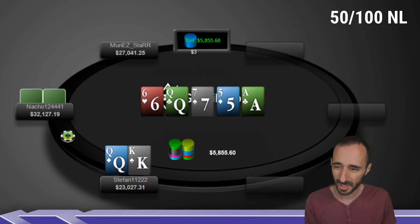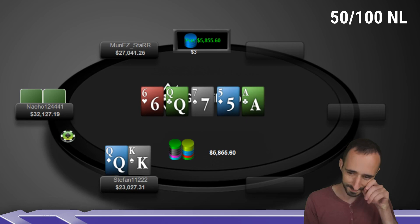Nacho had some bluff catcher — who knows, 7-8, queen-jack. I saw something in that area.